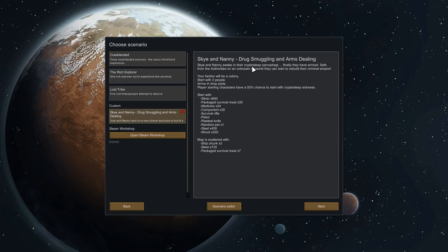They're going to wake from their cryosleep sarcophagi. They've finally arrived, safe from the authorities, on an unknown rim world — they can start to rebuild their criminal empire. At the end of the last series we found out that Sky and Nanny were originally drug smugglers and arms dealers who crash-landed on the last planet because of a drugs bust that went very wrong. After six years stuck on that planet, they've got out, found a new planet, and they're going to set up their drug and arms empire.